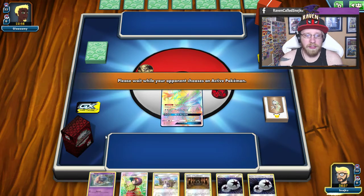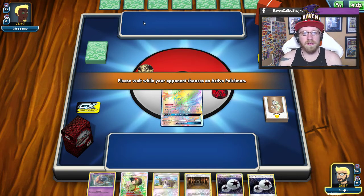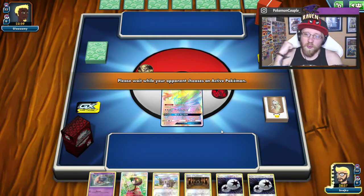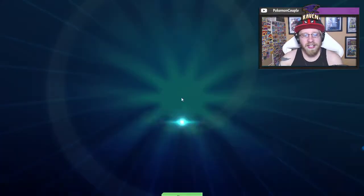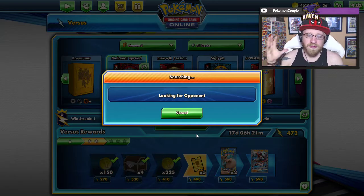I don't know if I can start with Necrozma right now - actually I have the energy, so let's start with Necrozma. Definitely no Shrine of Punishment turn one, but we have a Lily, so DCE is gonna go on Necrozma just in case I have to retreat. Also, if my opponent is playing GX's, I can use Black Ray GX. But basically, you want to play against some nice GX's. We won before the game has started - he scooped. Still not great.